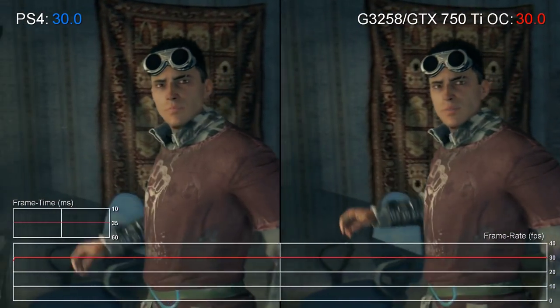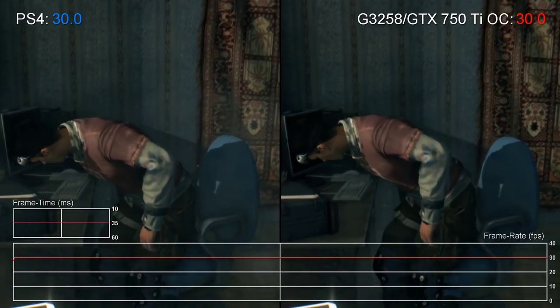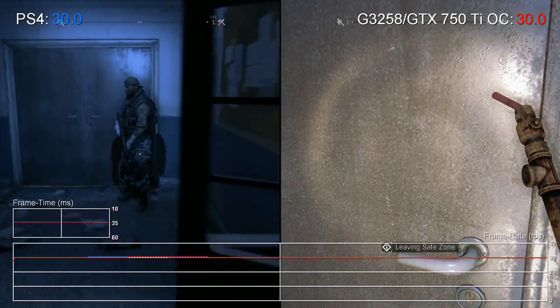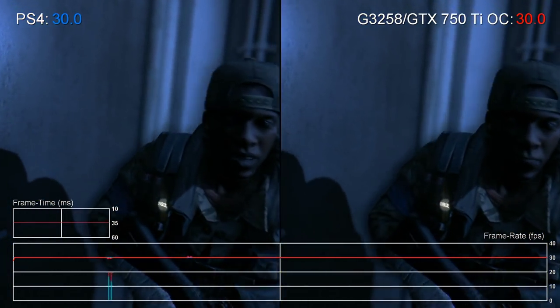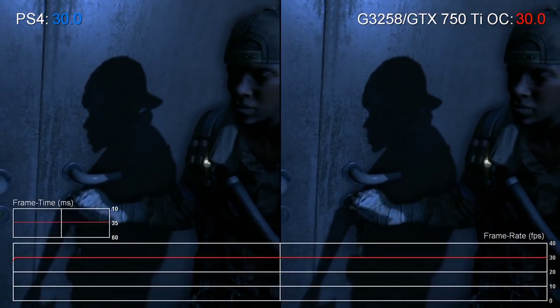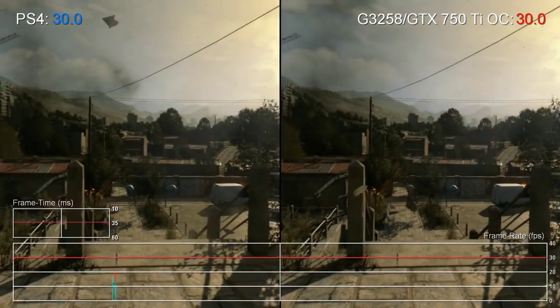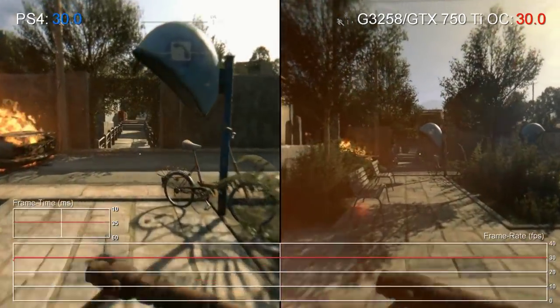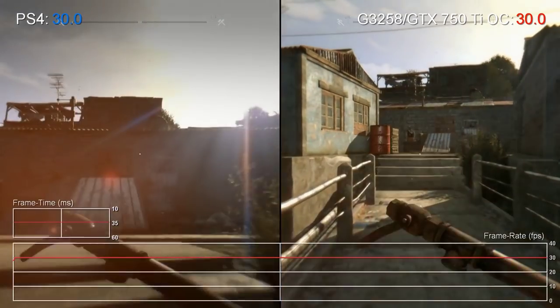So what parts are we using? At the heart of the system is the Pentium G3258 running at 4.2GHz, a clear 1GHz boost over its standard clock speed. We're running at 1.2V here on the standard Intel cooler, with temps in the 60-70 degrees Celsius range. GPU-wise, we're using the NVIDIA GTX 750 Ti with a 200MHz boost to the core clock and an extra 400MHz to the RAM, overclocked using MSI Afterburner. If you're wondering why we aren't using an AMD card, the truth is that their driver isn't quite as optimized as NVIDIA's, leading to some poor performance drops on lower-end CPUs, which is exactly what we're using here. Check out the text below the video for a link to some testing to illustrate the issue.